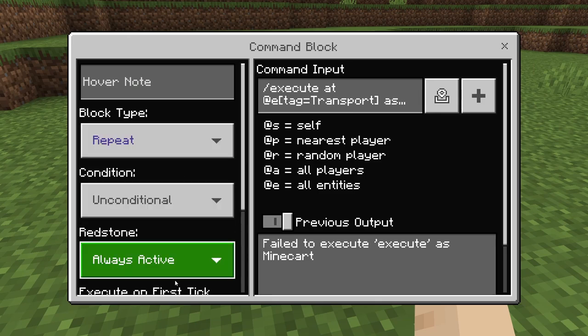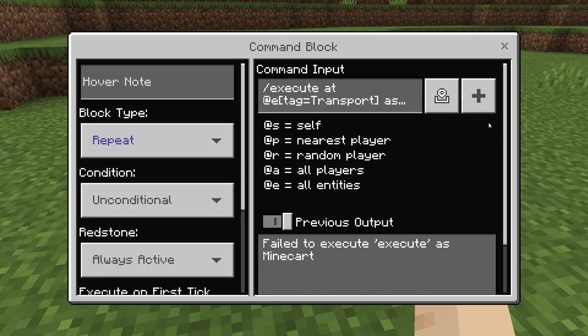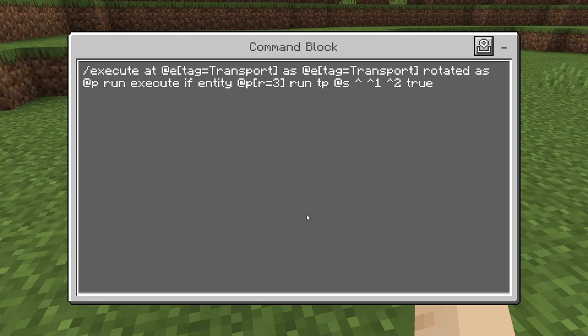I want you to change that to repeating, always active. This is only going to be one command block. The command for that today is going to be slash execute at @e, tag equals transport, as, at e tag equals transport.